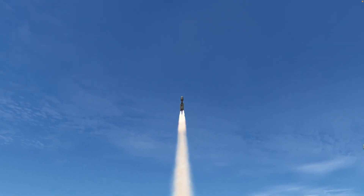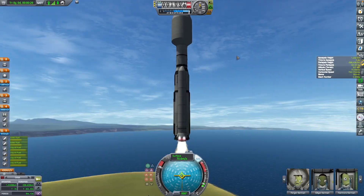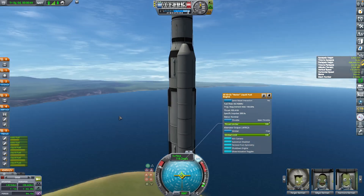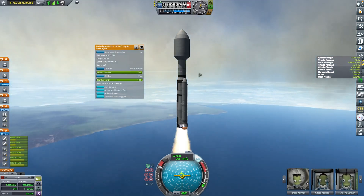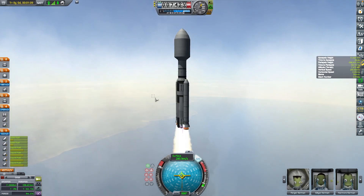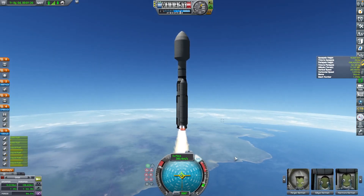I know I could have used liquid boosters, which are more efficient and give more delta-v. But I think I did a pretty good job with the delta-v here. The upper stage with the Rhino engine has enough delta-v to send the payload to Minmus and capture it into a circular Minmus orbit. We're just going to ascend up high through the atmosphere here.